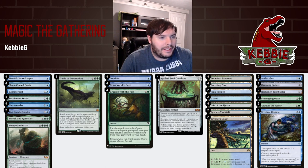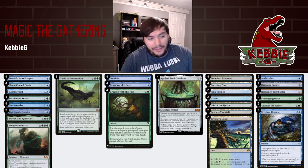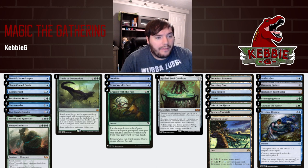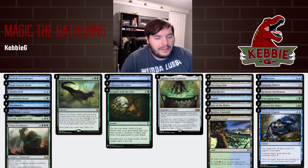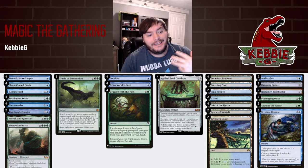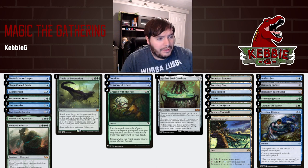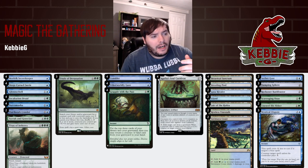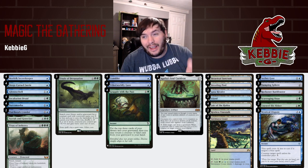I only want three Finales — I think that's the correct number. Having four, you kind of draw multiples and you don't really want that; you want to see one per game. Otherwise you're not self-milling, which is really important to this strategy. We have four Agatha's Soul Cauldron — you could cut it down to three if you want to lower the cost. This jank deck is about 500 bucks, which is kind of expensive. We have 20 lands overall, Consider, Gaze, and Grapple to help fill our yard.